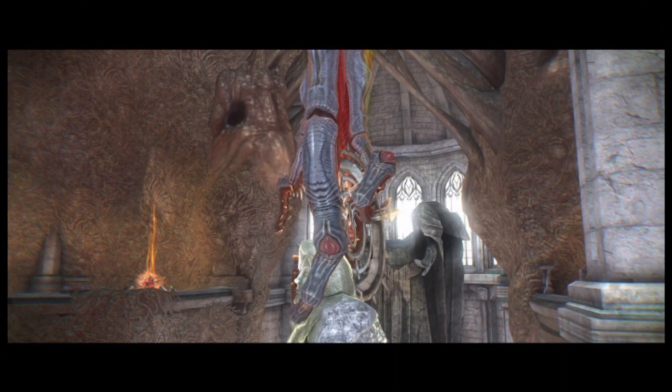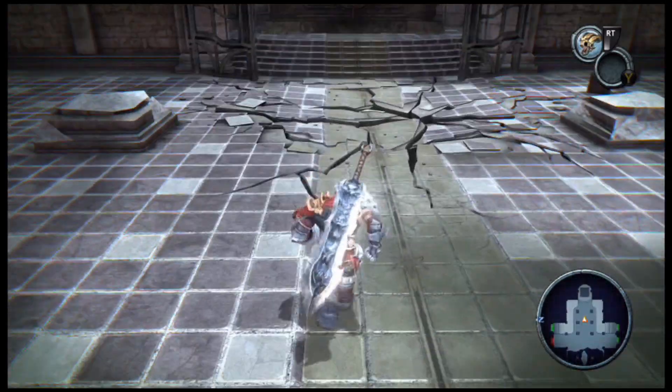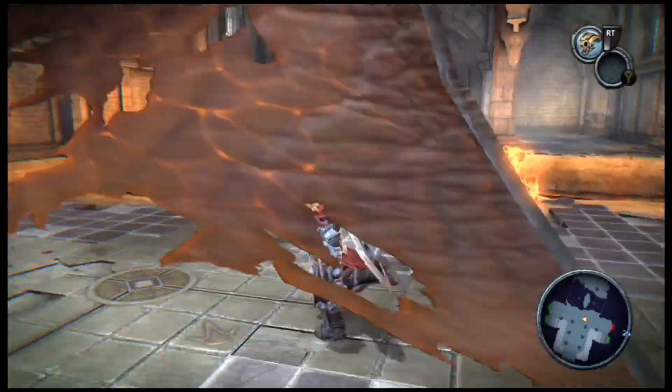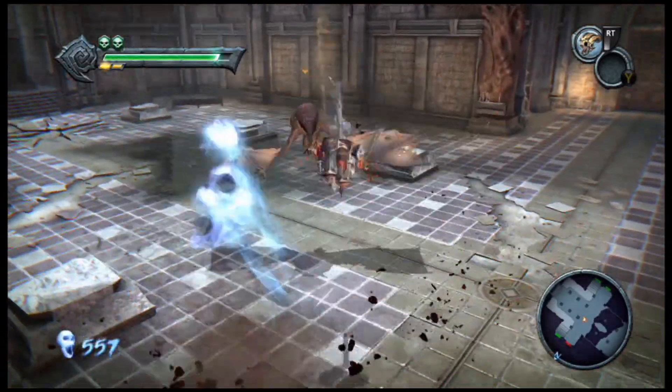Achievements don't count towards my 100% completion because they become outdated. Anyway, we got this guy hanging a heavy object over this crack in the floor. I wonder what we gotta do — as you can see, this door over here is locked off for now. We have to take on these dust bats.